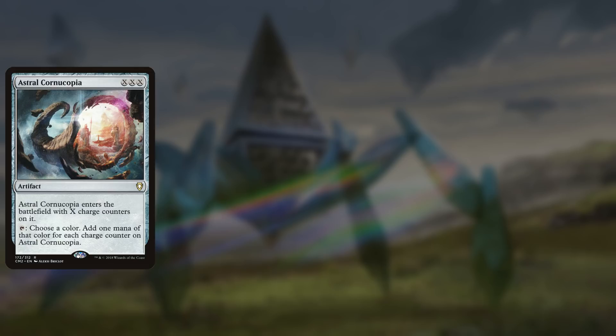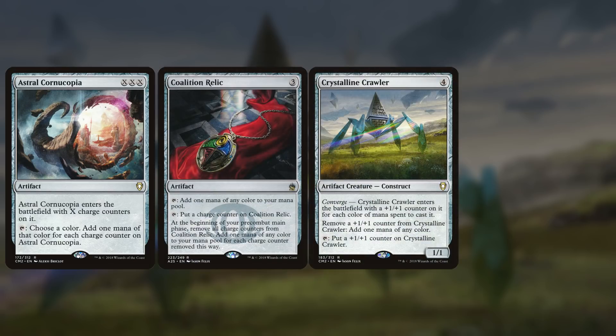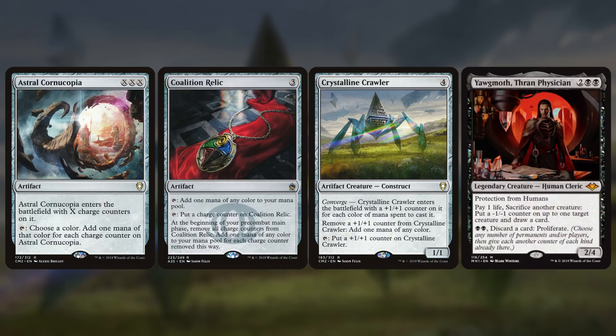Outside of Planeswalkers, we have some other cards that work well with Proliferate kind of passively. We have Astral Cornucopia — every time we Proliferate, that's just giving us more mana. We've got Coalition Relic, and Crystalline Crawler, a four-mana 1/1 Construct with Converge that enters with a +1/+1 counter for each color of mana spent to cast it. In this deck it comes in with one counter, but you can remove a counter to add one mana of any color, or tap to put a counter on it — basically paying for half the cost of Yawgmoth. We also have Everflowing Chalice, a zero-mana artifact with multikicker two, that enters with a charge counter for each kick and taps for colorless equal to the number of charge counters. We play it early, ramp our general out, and keep adding counters via Proliferate for more mana each turn.